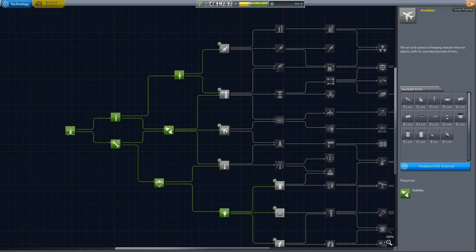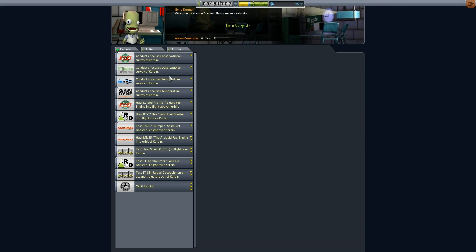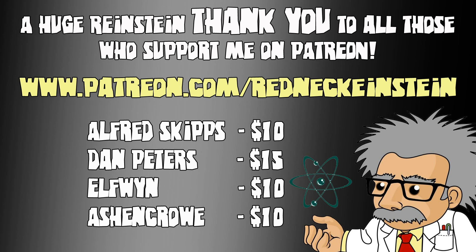That's it for me. Next episode we'll tackle some more cool missions — I'll have a look through and see what we should be concentrating on. If you could leave a thumbs up, get in touch with me about the store idea — anything else you want to talk about, I'd love to hear from you. Take care, guys. Have a wonderful day. Reinstein is out of here.